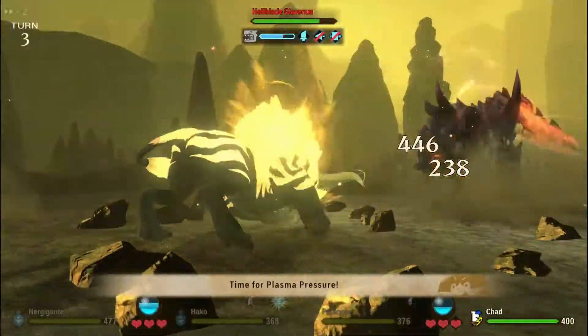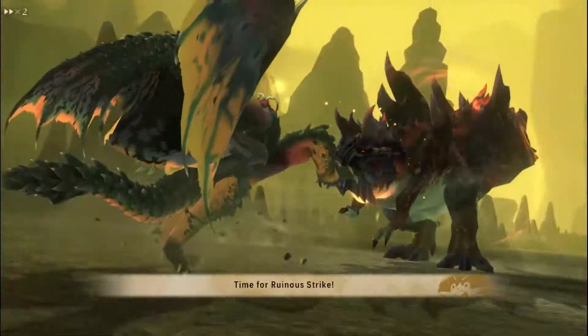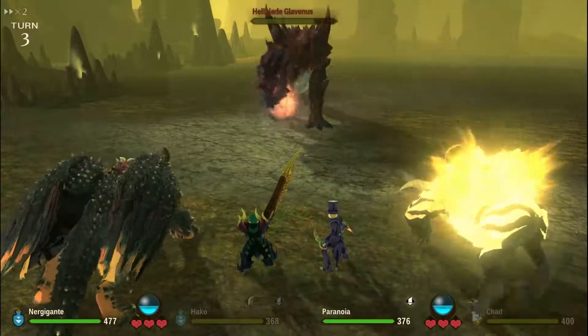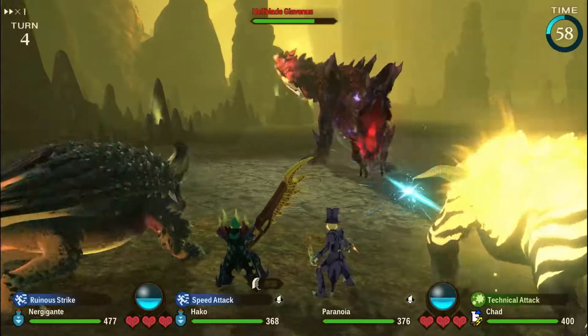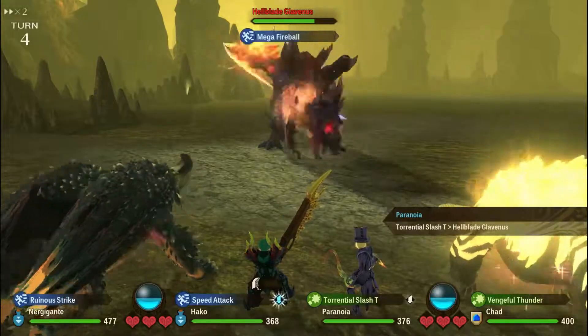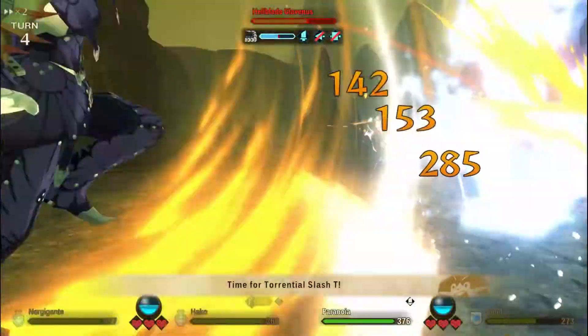Your and your monster's attack, health, and defense scales with levels. Someone who's level 80 is going to be way stronger than someone who's level 60. So usually when you're around that level, it doesn't matter what monster you use so long as they're not weak to fire. I normally use Nergigante, Bolt Reaver, or Astalos to fight Hellblade even though none of those monsters are water-based.